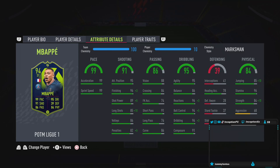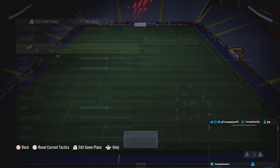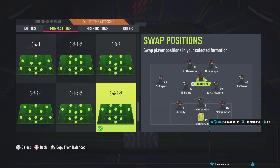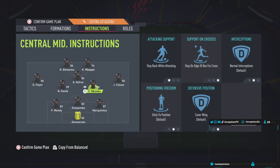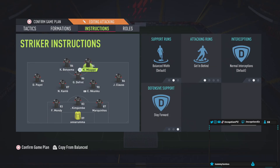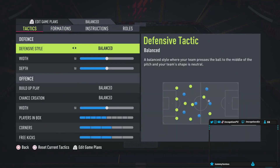We are going to try him out in the striker position. If you guys haven't checked out the Nkunku review, be sure to do so because he is pretty good. We'll be using Mbappé in the striker position next to Karim Benzema. The new patch has slightly improved the experience — they did that defensive change, and you can tell people still try to park the bus, but you definitely notice the change in the game. We'll rotate him into that left striker position for the review and get into a couple of games.